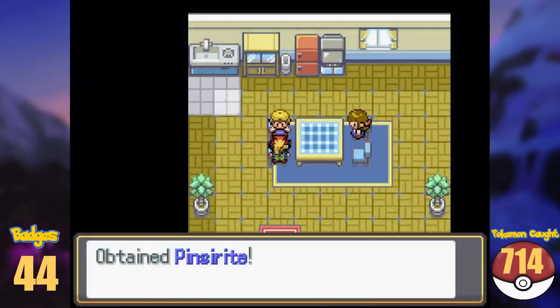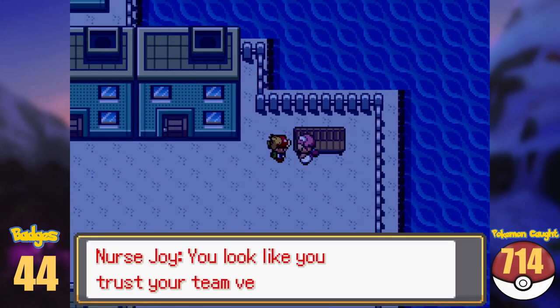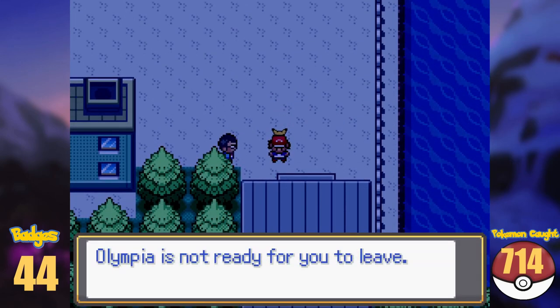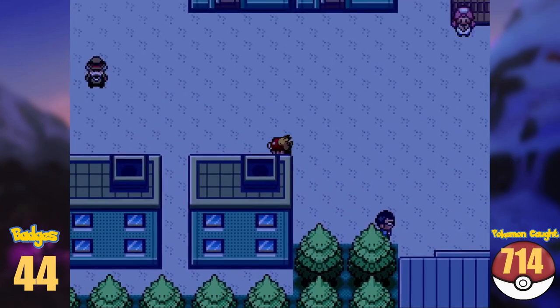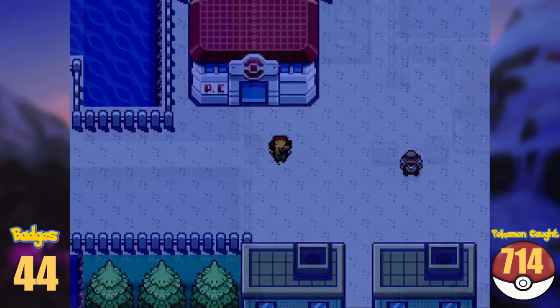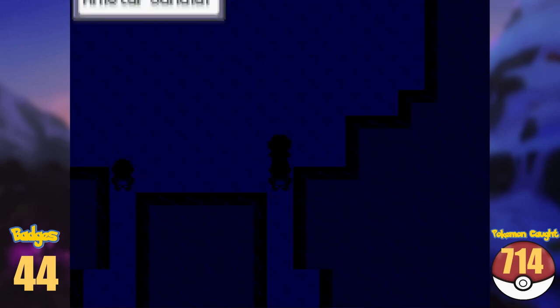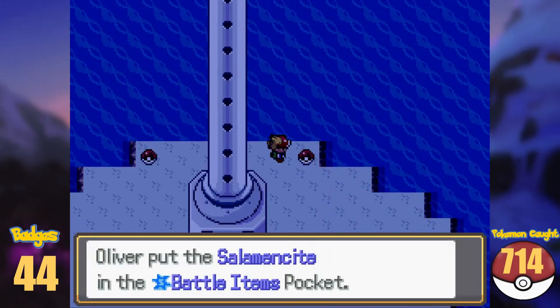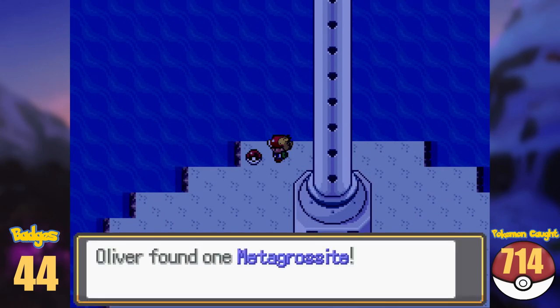While being here, I got the Pinsirite, the Absolite, and Ordonite from Nurse Joy. A lot of Mega Stones. The exit south is impassable for now, so we have to take out the gym leader here before. But before doing that, we enter the Anistar Sundial, and there we find the Pidgeotite, Salamencite, Metagrossite, and Houndoominite.